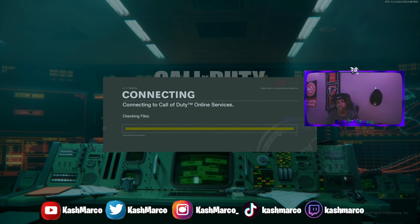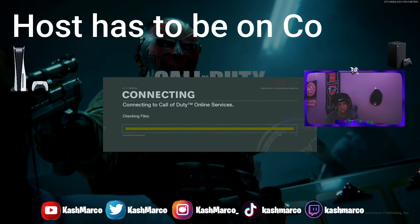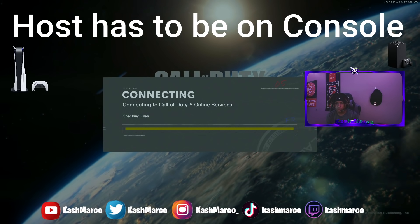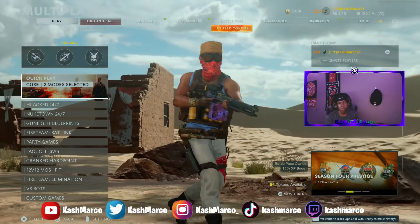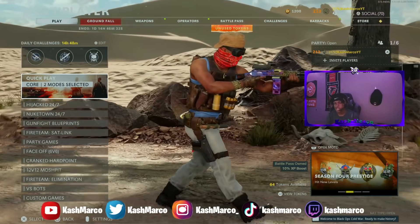For this glitch, the only thing you're going to need is a friend. Also, whoever's going to be the host is going to have to be on console. A PC player can actually do this glitch as long as the host is on console — it'll work. You and your friend both want to be on the multiplayer menu just like this.